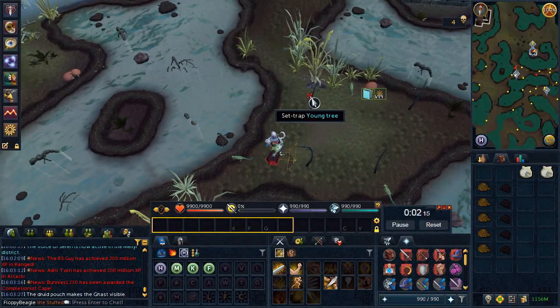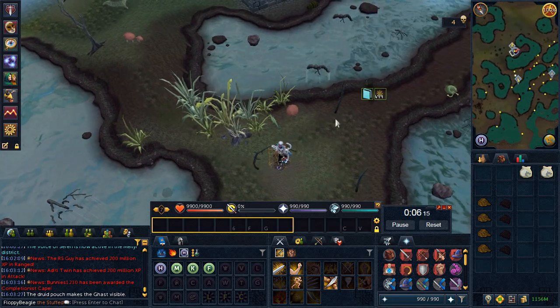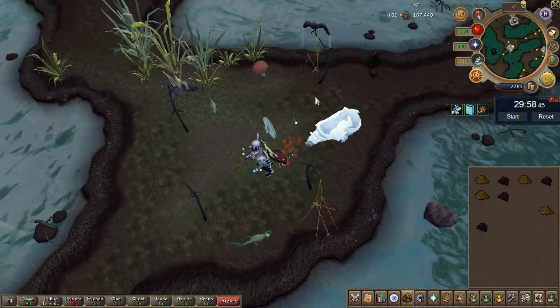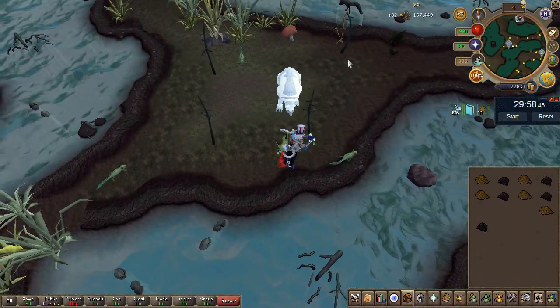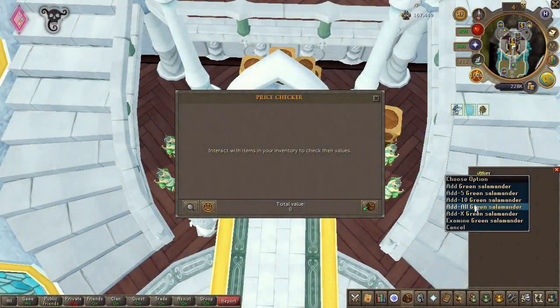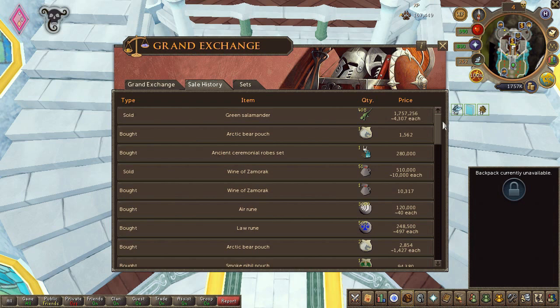Starting with green salamanders, a method I used to do myself. There really isn't much to say about them — very straightforward. I managed to split the hour into two 30-minute sessions. Checking the loot, we obtained 408 salamanders which gave us 2.2 mil at 5.4k each in the price checker, but unfortunately they didn't sell for that much — they sold for a little over 4.3k each.